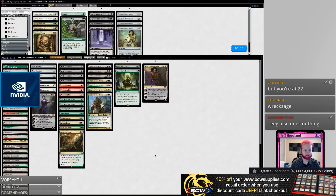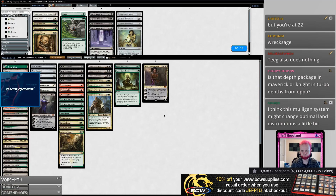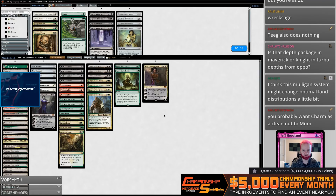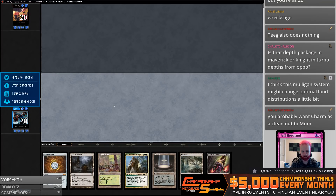I don't think this is a Golgari Charm matchup. I think the new mulligan system might change optimal land distribution a little bit, but I don't think so — you still need to draw lands. Maybe it lets aggro decks cheat on lands a little bit, but anything midrange or control still needs to make land drops as it moves into the mid to late game.